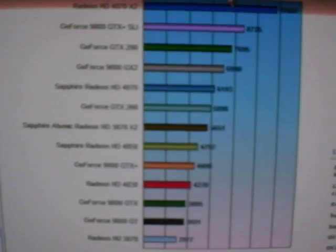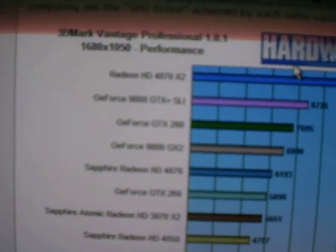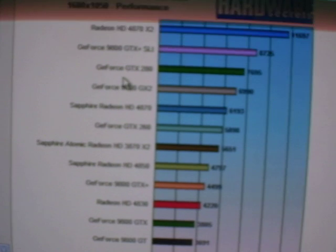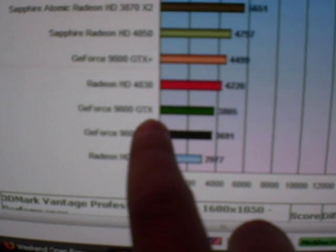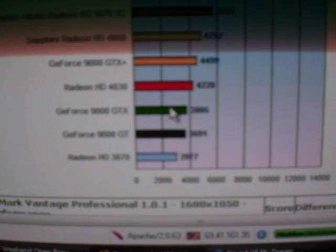Here's the benchmark for 3D Vantage Professional, which is a benchmarking utility used by hardware enthusiasts and benchmarkers. The red is the HD4830, that's the GTX — the 9800GTX. The black is the 9800GT. So it's a bit better.